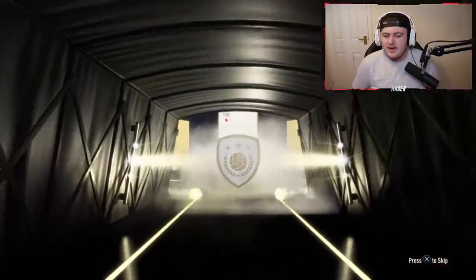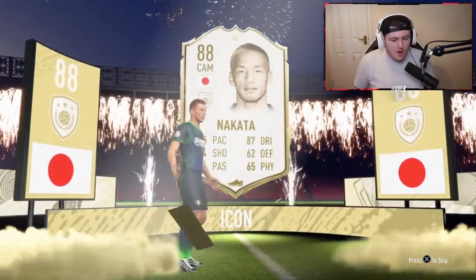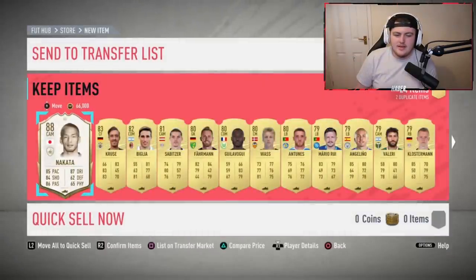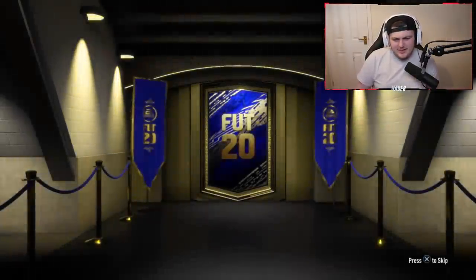Icon - come on, please! Big nation, big... Okay, at least be his prime! Another prime icon in the bag - let's go! Let me screenshot that. Another prime icon - how much does he even go for? Nakata - what's he going for? 280k? He's actually going for 280k! How is he even a prime icon? You know what, I ain't complaining - we've got another prime icon. We'll take it. That's pretty decent, I'm happy with that.